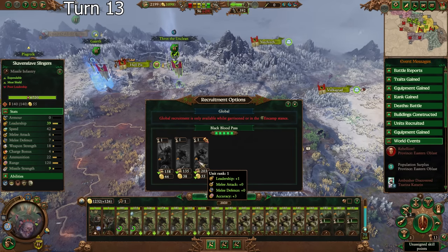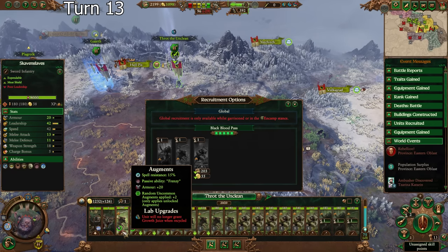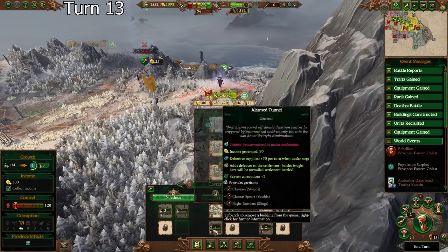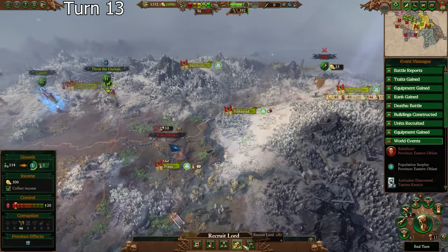I don't know if the slingers are going to be valuable enough to bother getting for the most part now, because they don't come with... well, they do come with augments, but they don't use the augments — they're all melee augments. Okay, mostly slingers there. We should be able to deal with them unless they recruit something crazy. If I need to, I can recruit another Lord here.